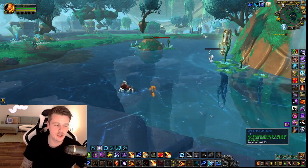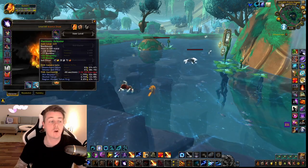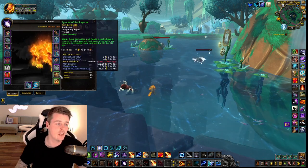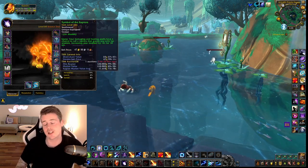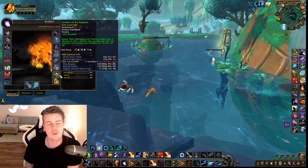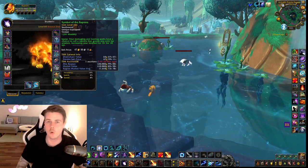Besides that, you also get regular green items, which you should always sell. Because the green BOEs are item level 229, while the catch-up gear is 226. So the greens are flying off the auction house. Even though it's just a couple hundred gold and some only like a couple thousand gold, it all adds up. Do not vendor any green items — I've sold all of mine.